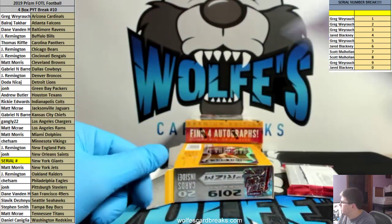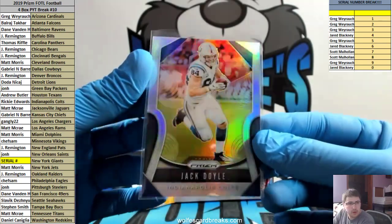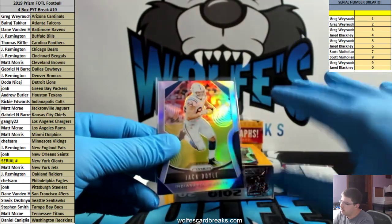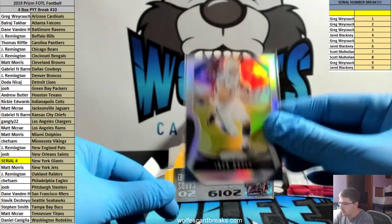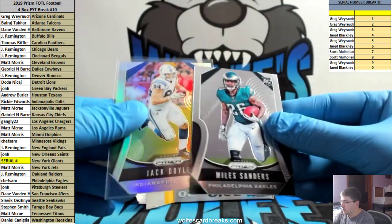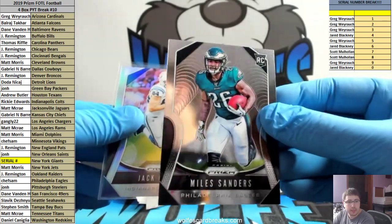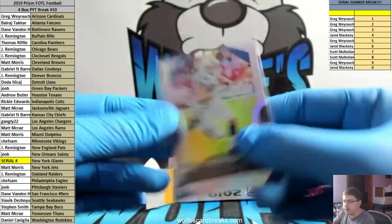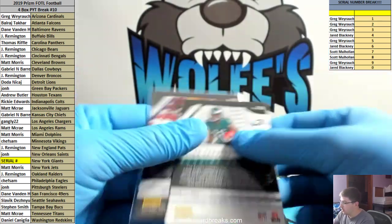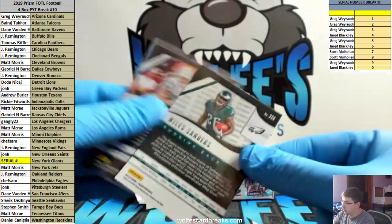So you can see this has like a rainbow reflective feel to it - basically Prizms are Panini's refractors. Like Topps has refractors, Panini has Prizms - it's the same concept. A base card like this doesn't have that rainbow fill to it. This has that rainbow on the back and it'll actually say 'Prism.' That's a good way to identify it - see, that one doesn't have the prism there, so that's a silver prism. This one is just a base card.